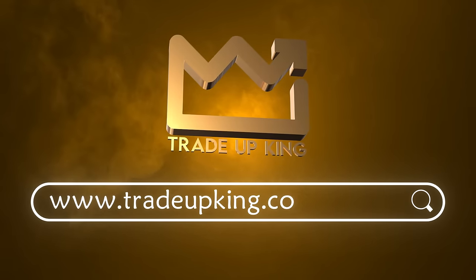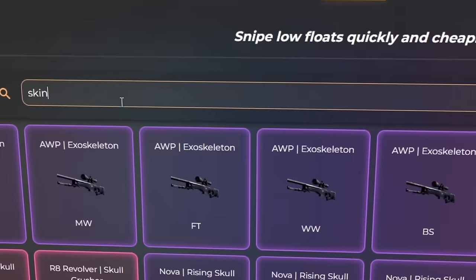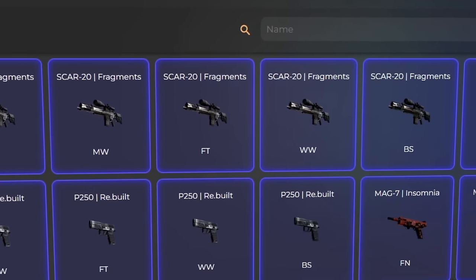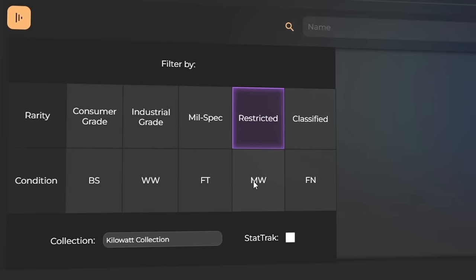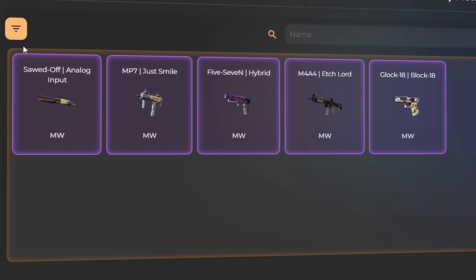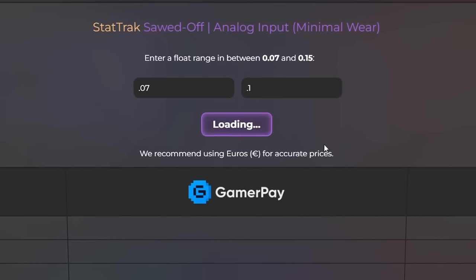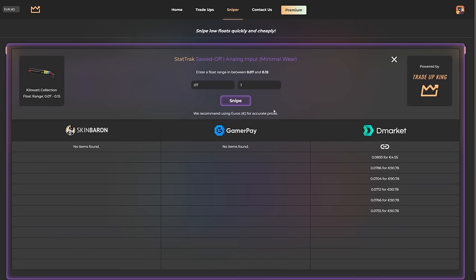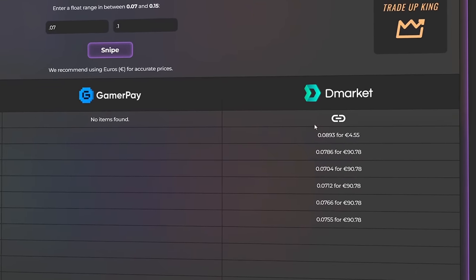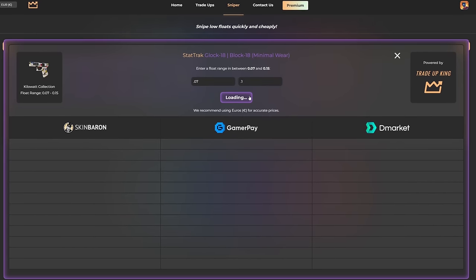Go to tradeupking.com and click the Sniper tab at the top. Use the search filter tab to set the Kilowatt collection, select restricted and minimal wear, and check the StatTrak box. Close the filter tab, select any skin, set the exact float range you want, and click Snipe. The bot automatically searches Skin Baron, GamerPay, and DMarket — three of the largest marketplaces — for every skin in your float range, then provides direct links to the listing pages.